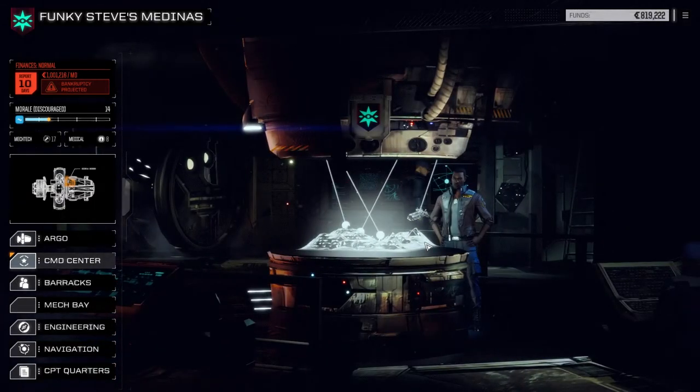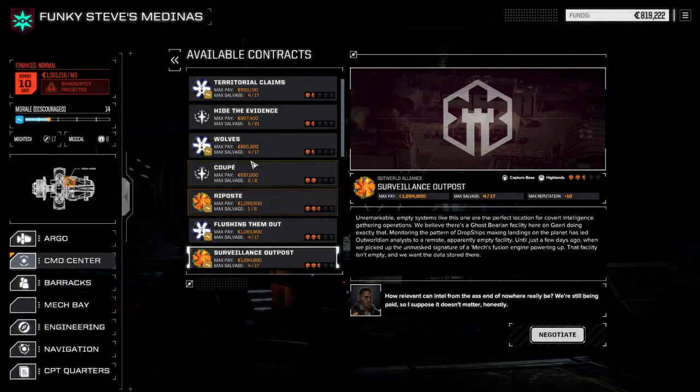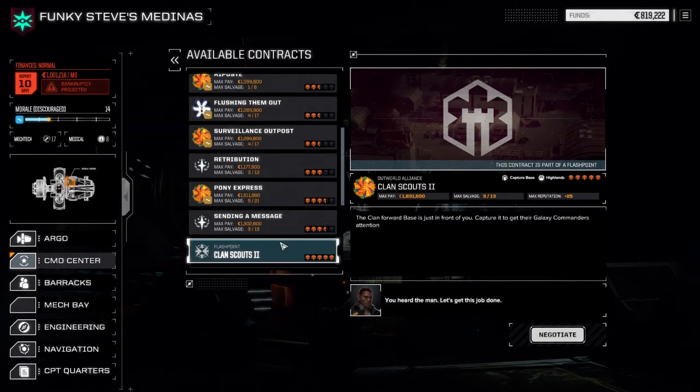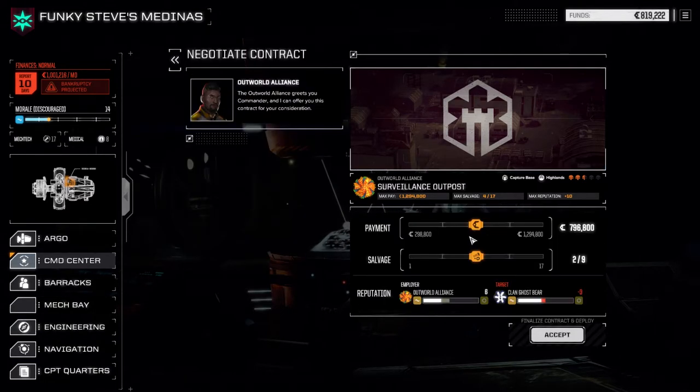We've got no tasks going on and 10 days to the financial report. Let's have a look at contracts. We're going to run our main lance first. I want to do this surveillance outpost mission — two and a half skull against the clans, Clan Ghost Bear. It's a capture base mission. Hoping it works out well. For later, there's a flashpoint Clan Scouch at five skulls which we're not doing. Let's take this mission and go full salvage — not worried about the financial report, our second lance can cover that.